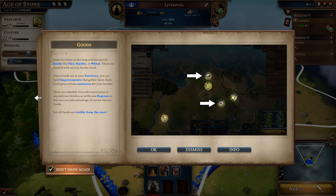Okay, we've got something new going on now. Some locations on the map contain special goods like flax, marble or wheat - these are marked with an icon for goods. When goods are in your territory you can build improvements that gather them. Each good gives certain resources for your trouble - these are valuable. You will want to plan to expand your borders or settle new regions so that you can take advantage of special goods. Not all goods are visible from the start.